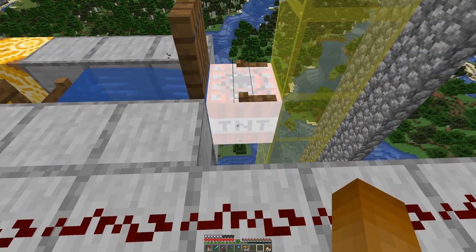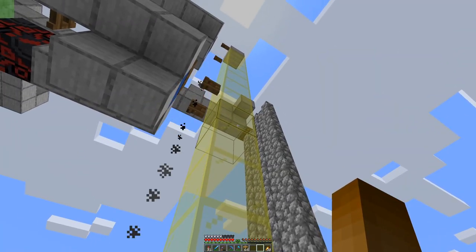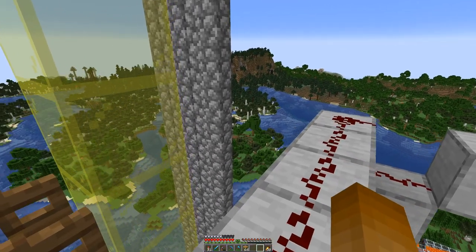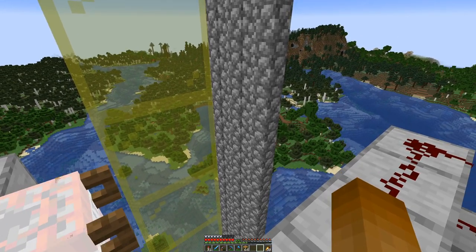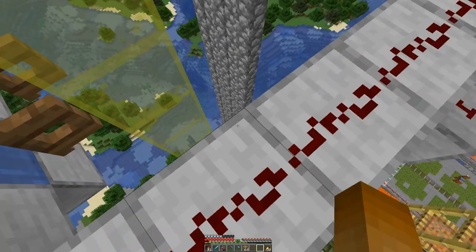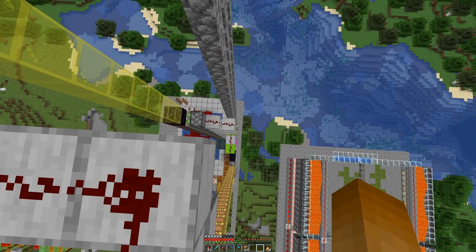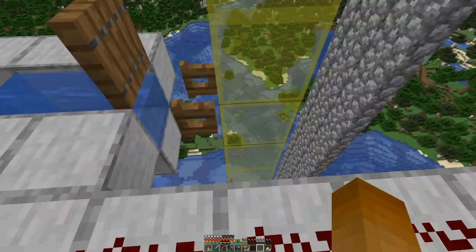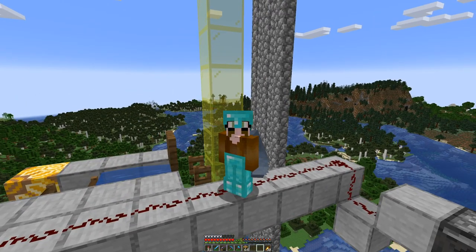Once all the TNT is dispensed and exploded, there's a trapdoor up there that moves, which briefly makes the middle portion a flat wall — there you saw it. That in turn is detected down below, which sets the whole process of throwing the next tree into action. And that's basically all the magic there is.